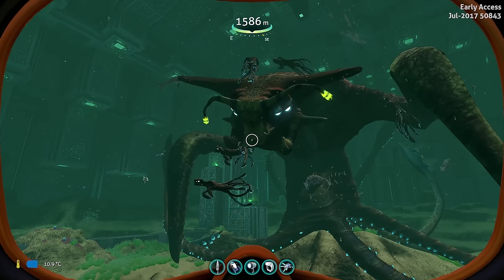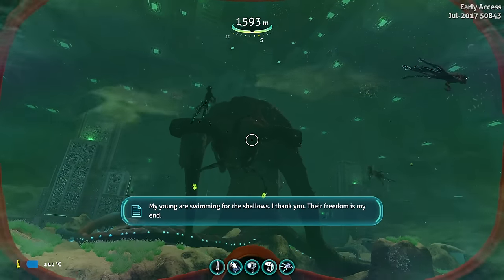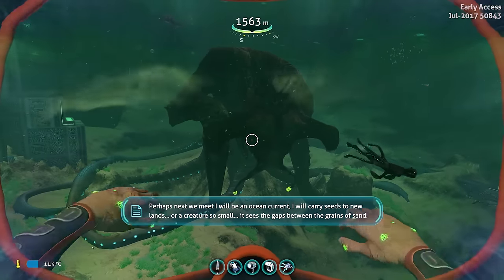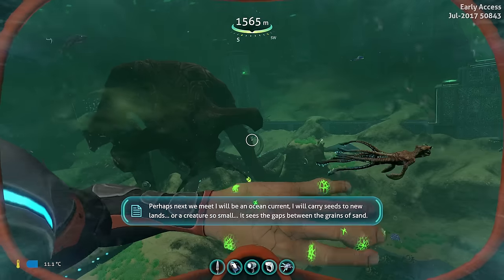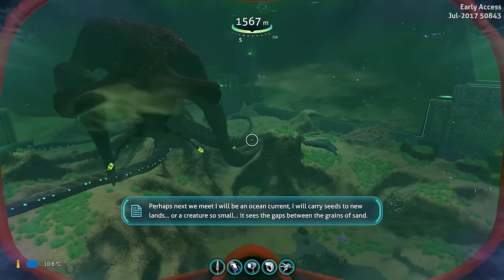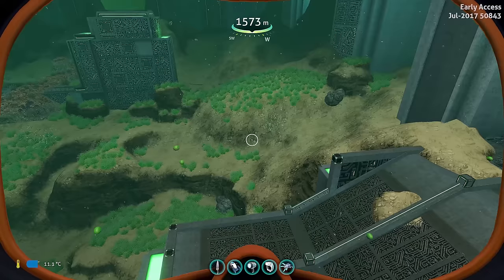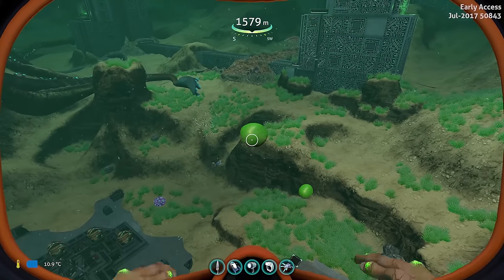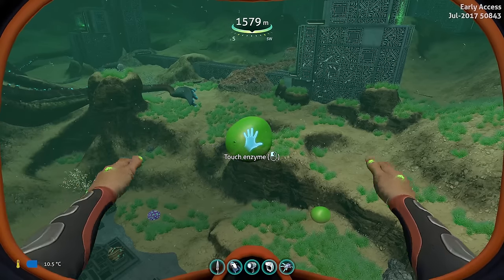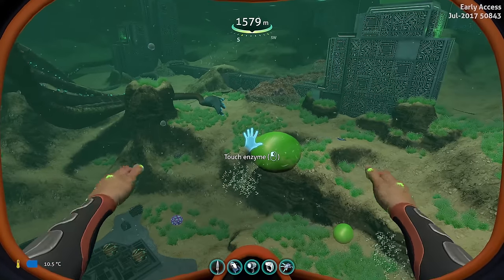Listen to that music. The emperor says: 'My young are swimming for the shallows. I thank you. Their freedom is my end. Perhaps next we meet, I will be an ocean current. I will carry seeds to new lands. Or a creature so small, it sees the gallows between the grains of sand. Just farewell, friend.' Still so sad. And if you listen very carefully to the music — I think it triggers when I get close. Goosebumps, man. That is unbelievable. You can hear her say 'farewell friend' — they're just kind of echoing as soon as you approach the enzyme.